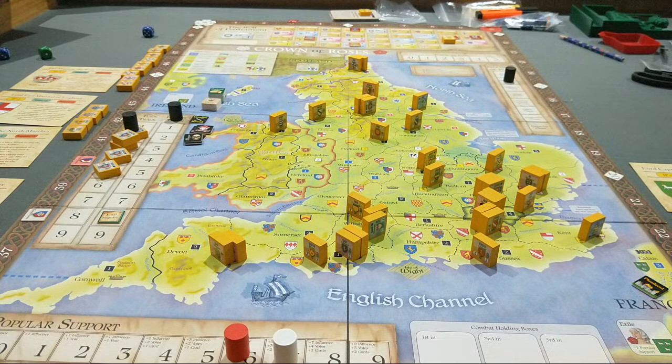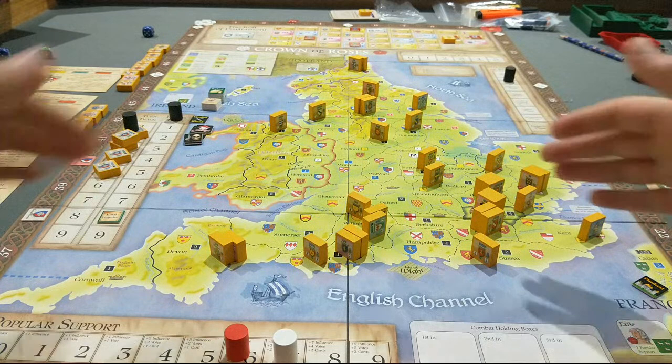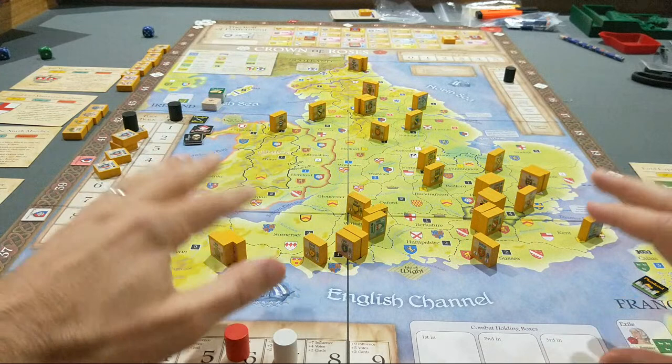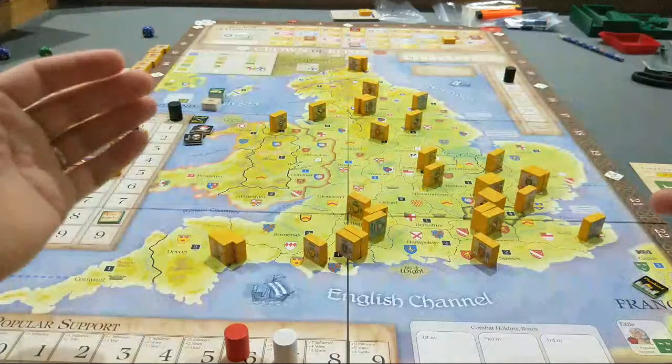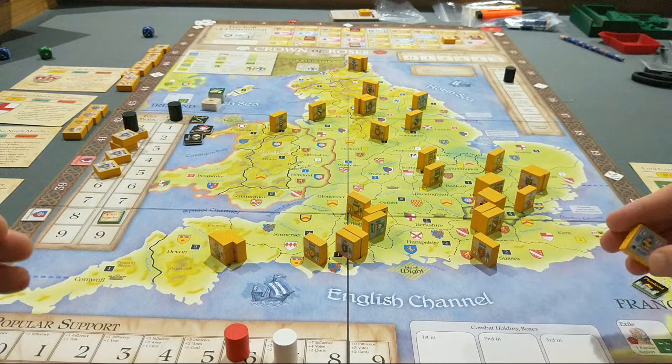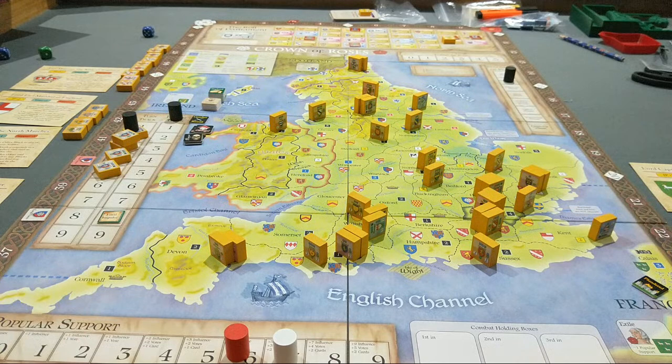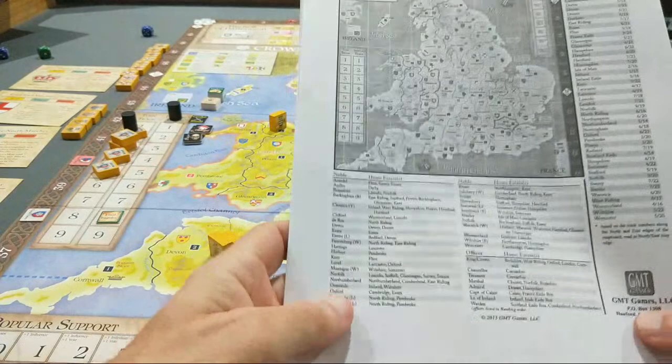Now, plans. Lancaster tried to secure southern England. It's a bit weird because you can do all this stuff, work on all these activities, and then everything resets in winter. Everyone comes home, and when they all come back out again they're in completely different positions, because you get a choice of where you place your forces. For example, Salisbury — he can be placed in Cumberland, North Riding, or Kent.